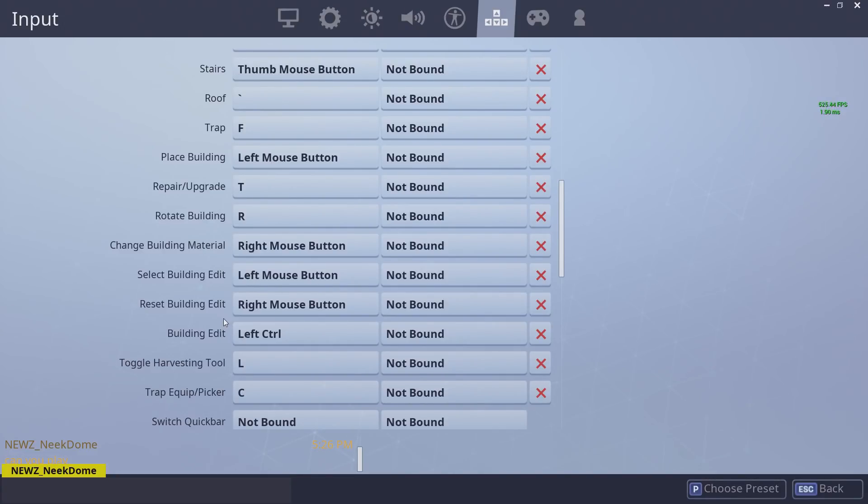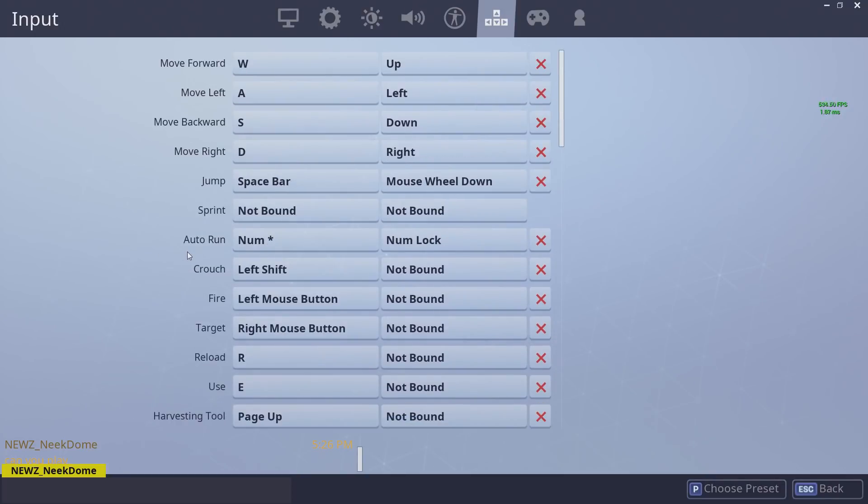My goal with creating these keybinds was to keep my hands on WASD as much as possible for movement. I feel like it's really important to have good movement while playing Fortnite, and if you constantly have to take your fingers off WASD to click your walls or other keybinds, it's really detrimental. With shift and control as my edit and crouch, I can keep my hands on WASD and still move at the same time — it makes editing super smooth and enables really nice plays.